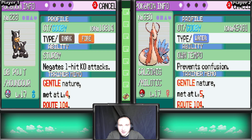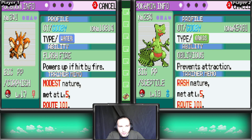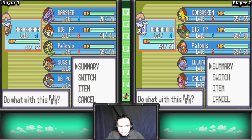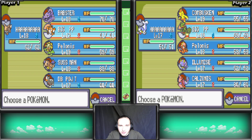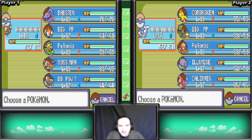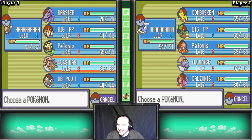Then we got a Houndour with Meloetta - I still don't know how to pronounce that, so sorry. I think that's our whole team - one, two, three, four, five, six. I trained up the Eevee-Seel combo and the Illumise-Dragonair combo. If you were watching yesterday's stream, they were only level four or five - I trained them up to level 18 and 17.